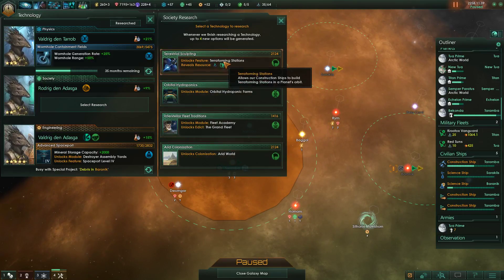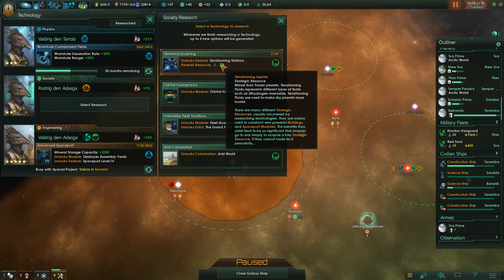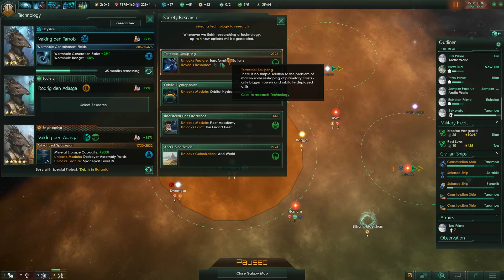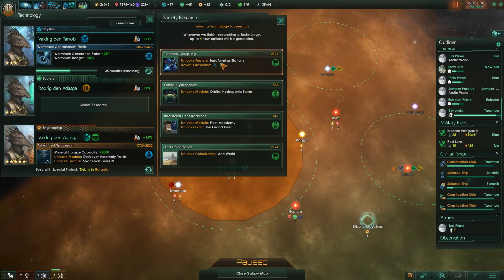Terraforming stations - in a planet's orbit. Terraforming liquids mined from frozen planets. Terraforming fluids represent different types of fluids - terraforming fluids are used to make dry planets more humid, and they are a strategic resource. So I'm assuming we would need the terraforming liquid to actually use the terraforming station. And terraforming gases - mined from gas giants. So this would make a world more habitable, I'm assuming.